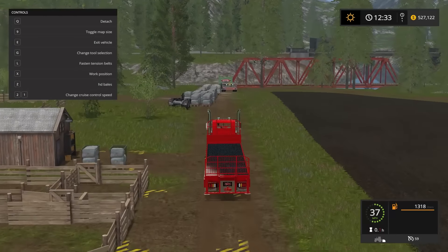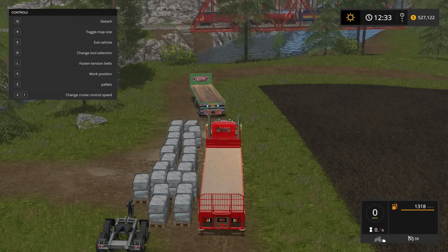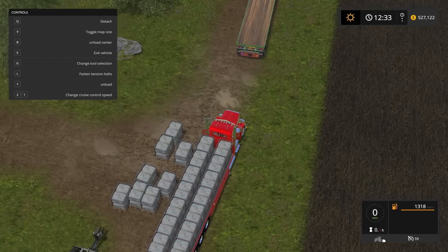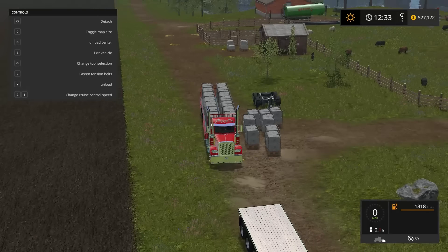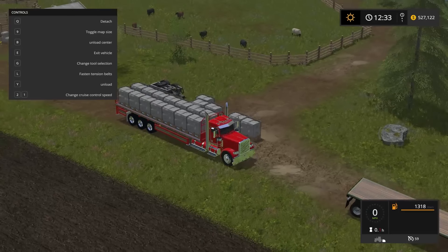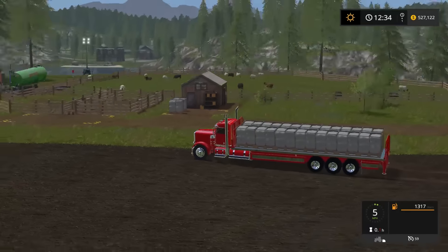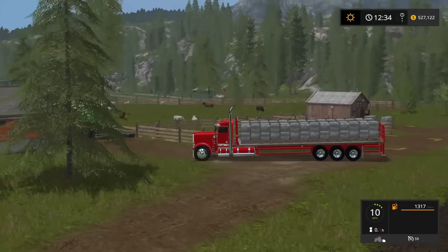Square bales — nope. HD bales, pallets — okay, there we go. Work position, bang. It doesn't have the trailer packed in like — I think there are six over here just chilling. But that's okay, it looks like it should — it is pretty.